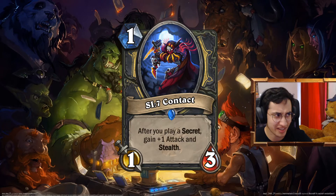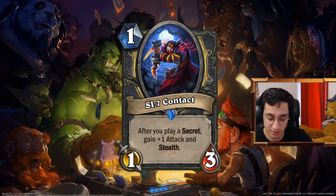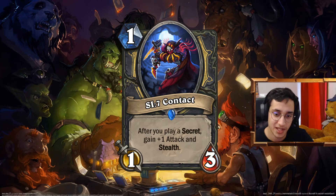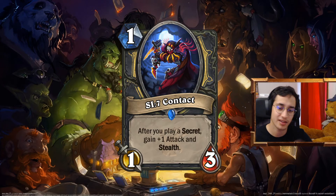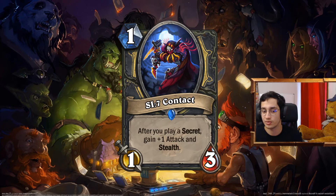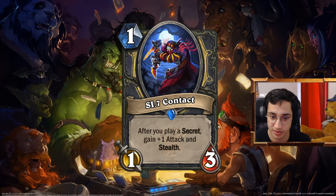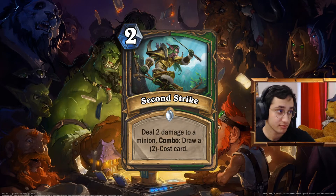So why would you want stealth just the moment a secret is played? Two reasons. First, you get the plus one attack — you're not forced to attack. In certain situations you don't want to attack, because your opponent will be able to target the minions. Imagine you play against a Mage that needs to freeze your minions to complete their quest — by playing only stealth minions, you make it so they can't. Gaining stealth is quite good. Next up is a 2 mana spell, Second Strike for both Rogue and Hunter. Deal 2 damage to a minion. Combo: draw a 2-cost card.